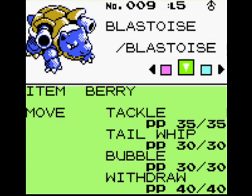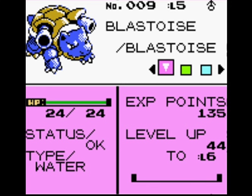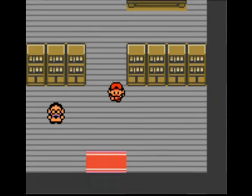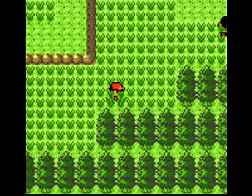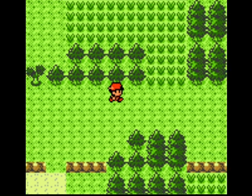First thing about Blastoise: good opening learn set. Tackle and Bubble will get you through the first part of the game pretty easily. Blastoise also only needed 44 points to level up, which is very, very quick. Blastoise will gain levels quickly and thus will be quite strong. As we're leaving New Bark Town, we'll make our way up to Cherry Grove City.